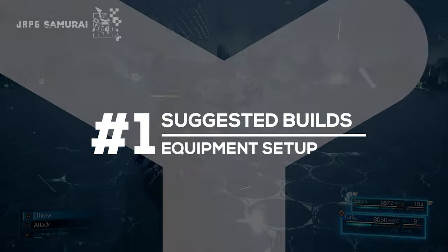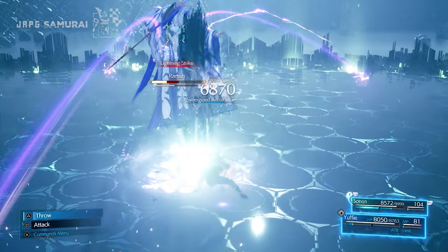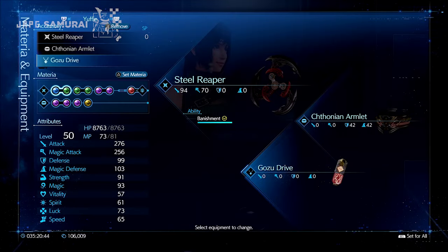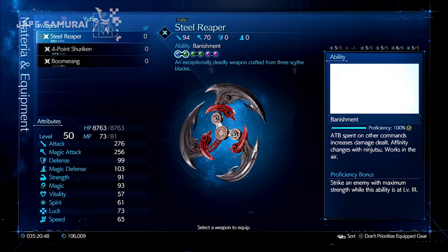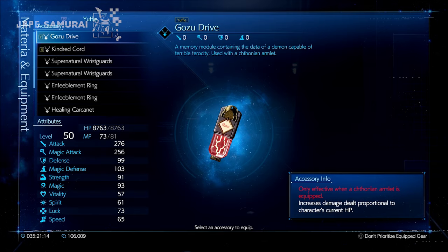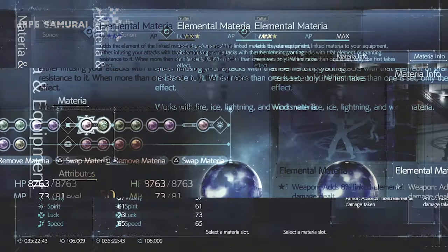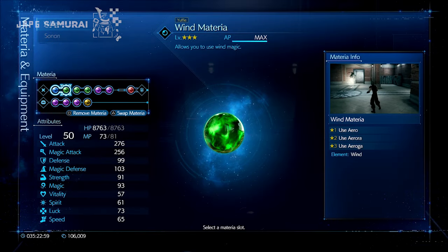Suggested builds come first and my suggested build focuses on high physical attack damage output, hence the equipment I use leans towards more attack stats. Our heroine comes first: equip Yuffie with Steel Reaper, Chitonian Armlet, and Go-to Drive for the accessory. For her materias, elemental and weed materia — and this works well for the Ramu fight later on.